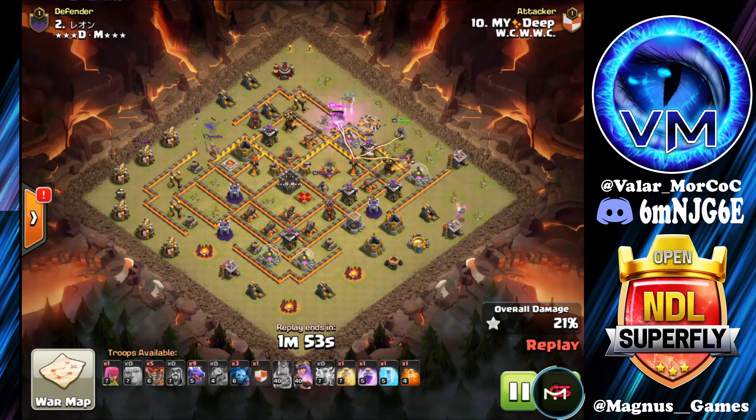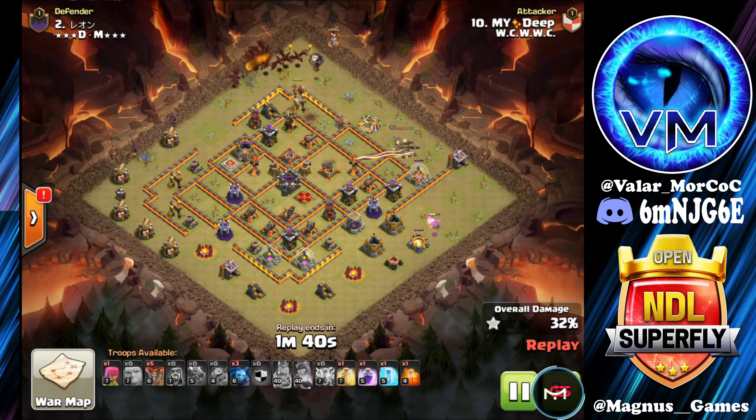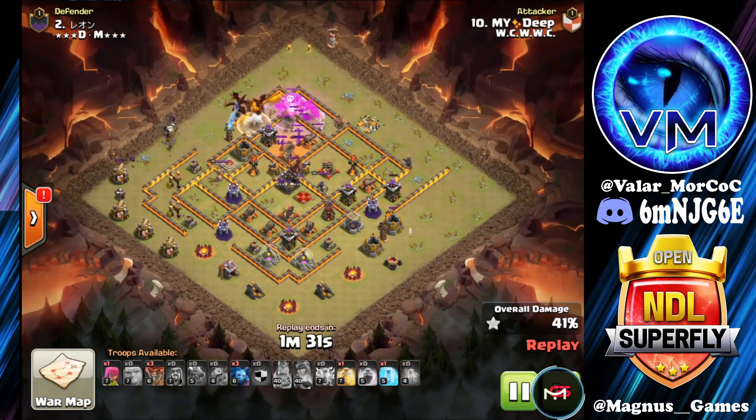BK ability is going to be burned here, taking care of the town hall. He's going to wrap through collecting the Wizard Tower. Queen is going to take care of the Air Defense, leaving us one AD left on this attack. Queen ability is going to be burned here as well — she's going to come through, take care of the right side trash, the Archer Tower, and a cannon.